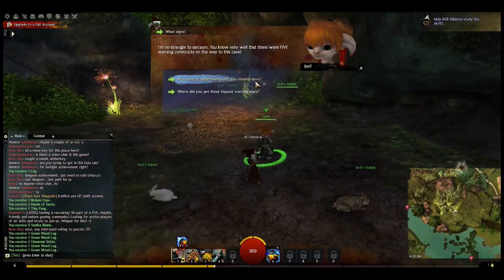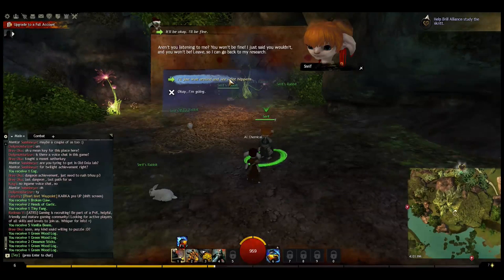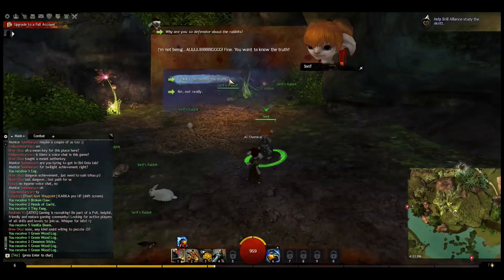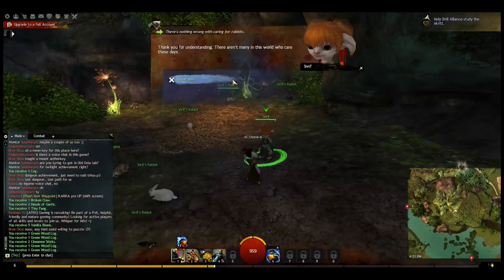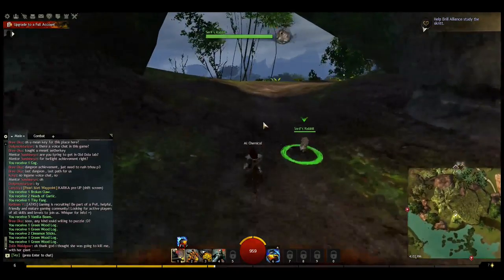There were five warning constructs on the way to this cave. A researcher says: 'What kind of experiments are you running here?' 'Only the most dangerous and unstable — I obviously can't perform them in your presence, it would be extremely hazardous to your health.' 'Pretend I'm not here and keep going.' Turns out she's not experimenting on anything dangerous — she's feeding and caring for rabbits, and gets strange looks from her colleagues so she comes here in secret. That's pretty cute!